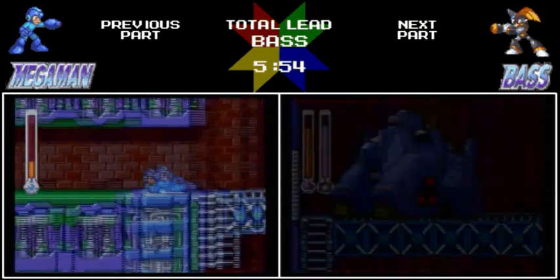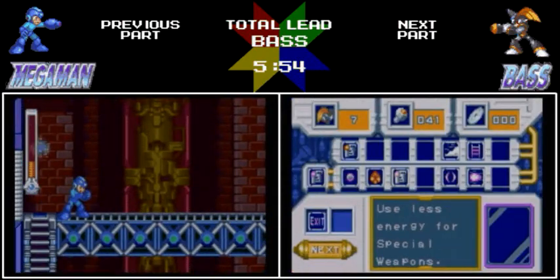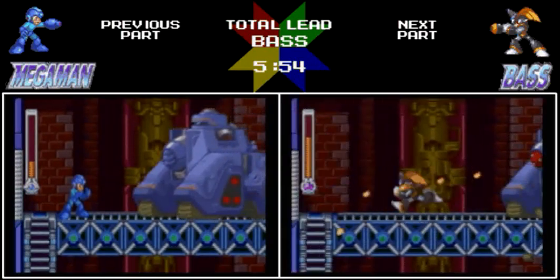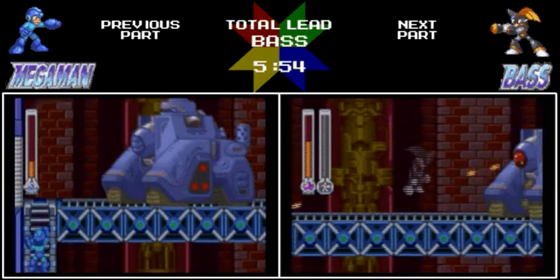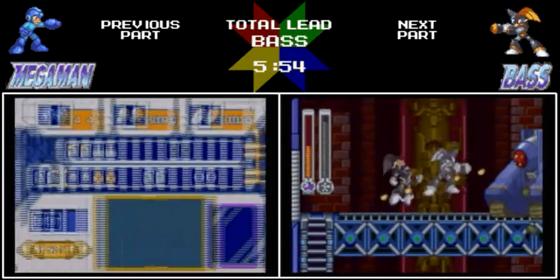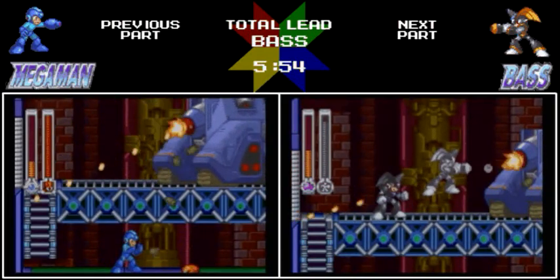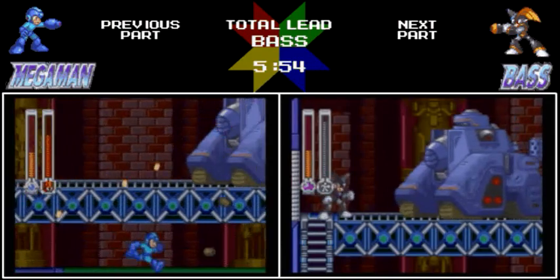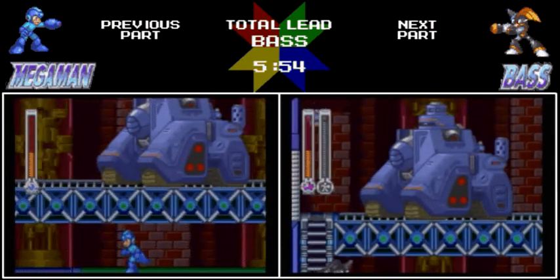The first mini-boss is this tank right here. The tank is comprised of three different parts, kind of like how this stage is in three small parts with three small mini-bosses. Basically, there's this eye which you want to take out with Copy Vision when it opens, there's its head which you want to take out with Thunderbolt when it opens, and its back which you want to take out with Magikard when it opens.